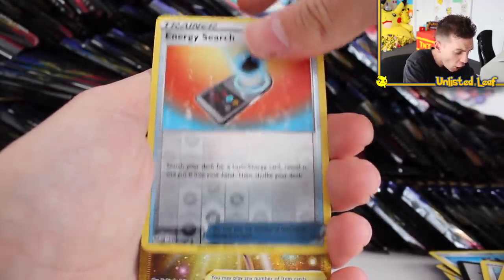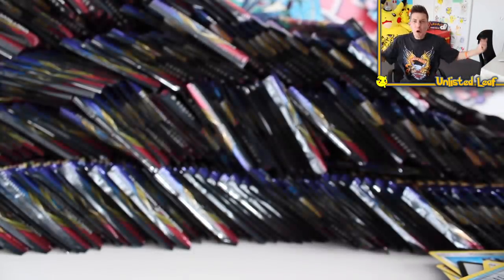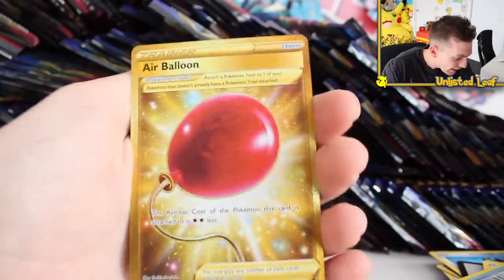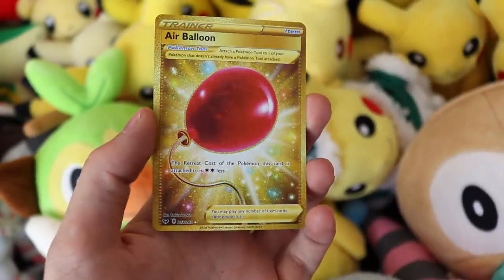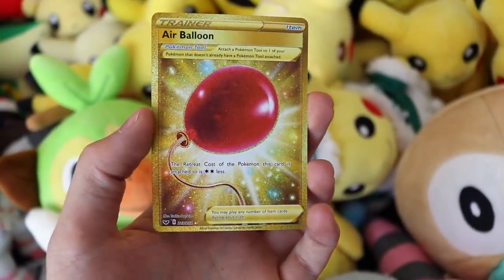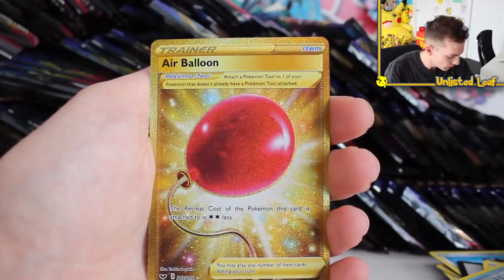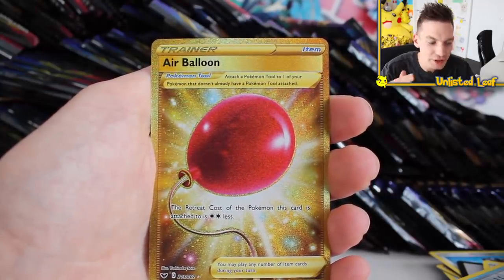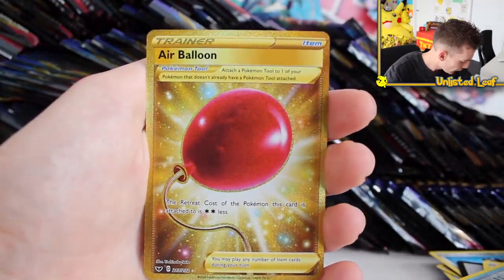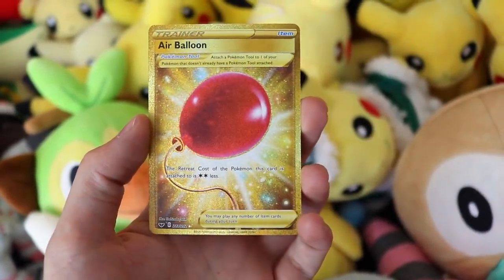Reverse energy search — no way! It's a flipping gold card! It's another one — everyone just needs to calm down for a minute. We've got an Air Balloon, which is like a red balloon full art gold card. I saw the gold and I thought it was it — I thought we'd just completed the entire set and I was going to give all these away.